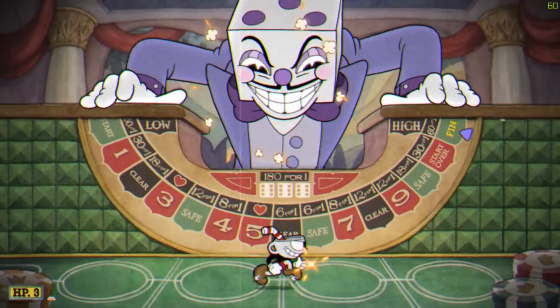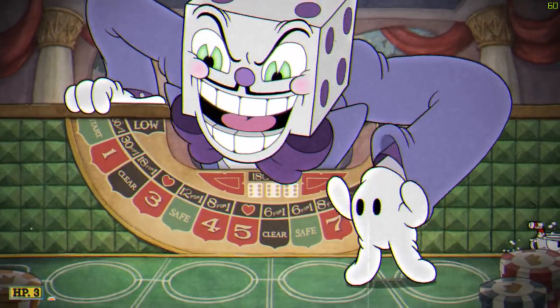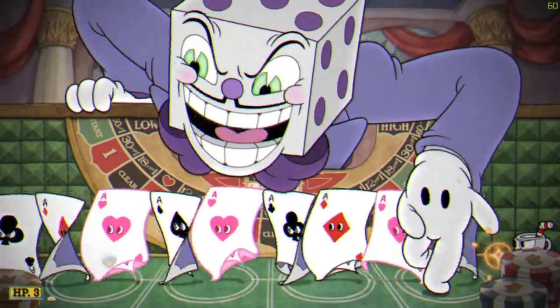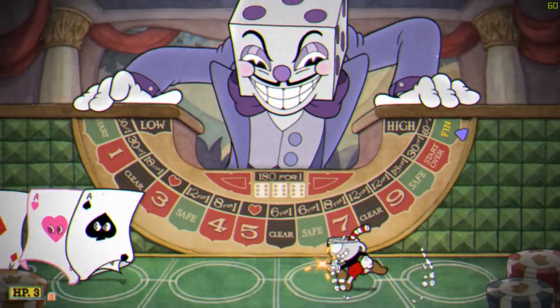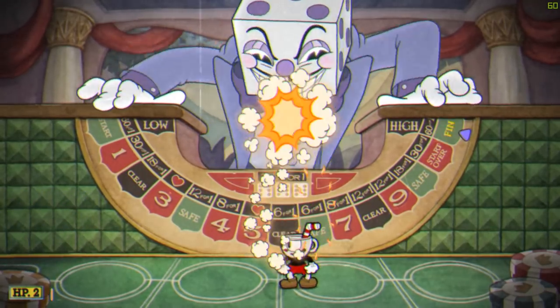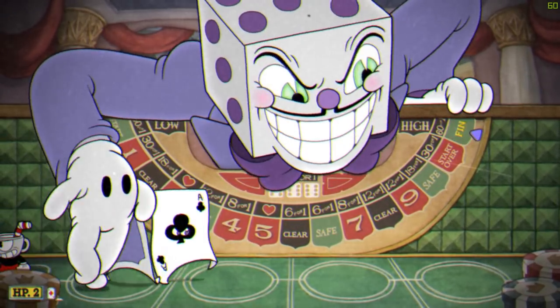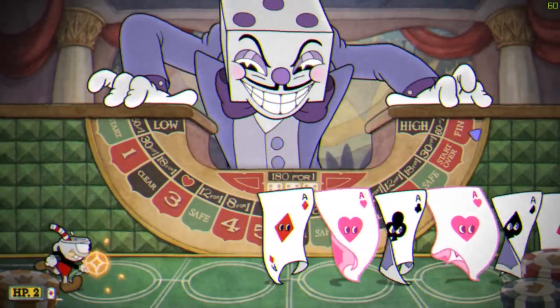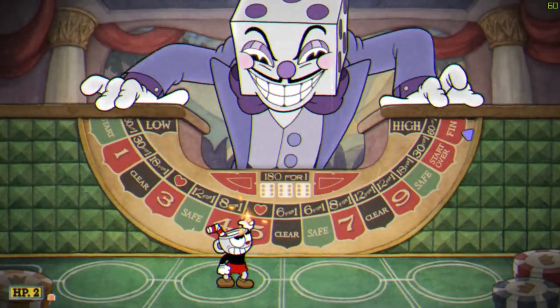Once that's done, charge a shot and wait for him to lift his arm out of the way. Then jump towards his head and let go of the shot before dashing to the opposite edge of the screen and behind Dice's arm once again. Note that you do have time to hit him with two fully charged shots before he starts spawning cards again, but barely. If you missed the first one, simply dash to the other edge of the screen instead of risking another shot.